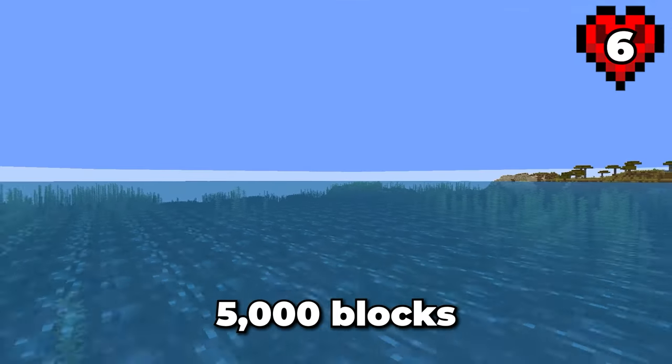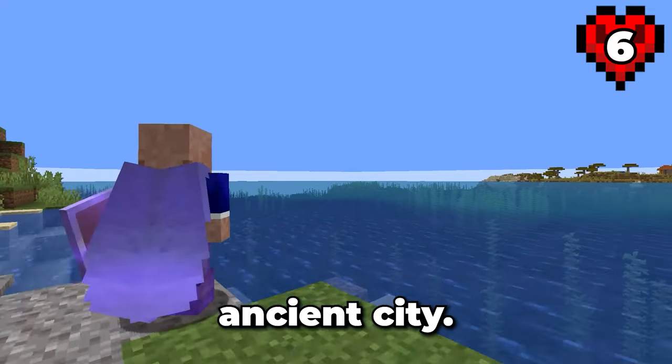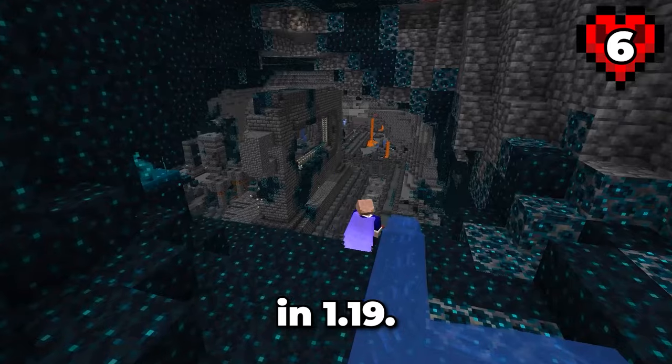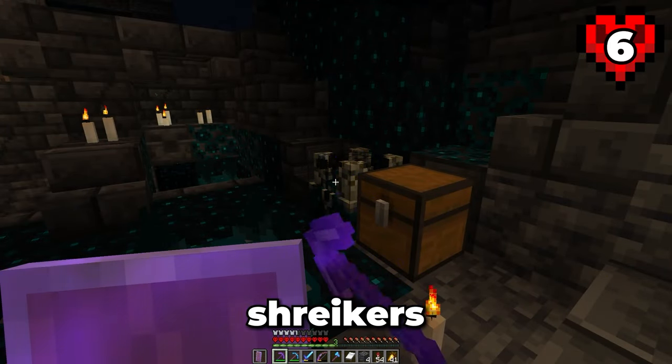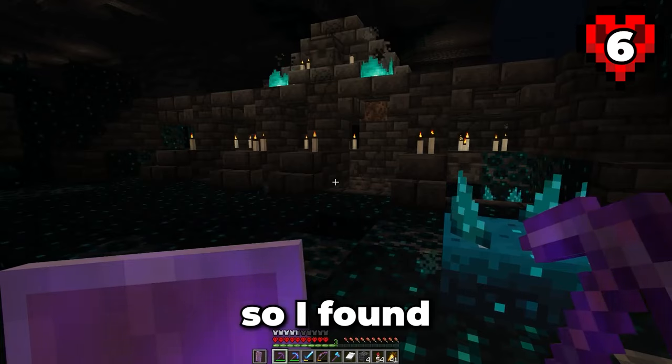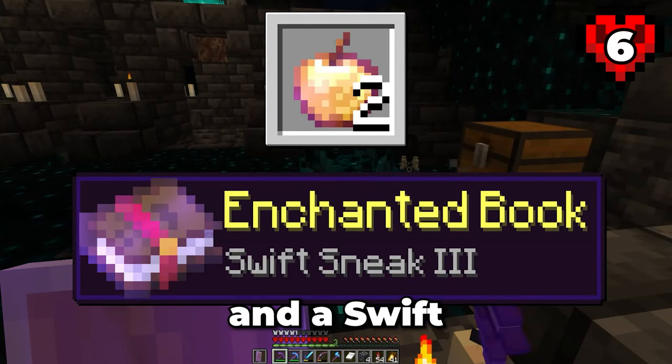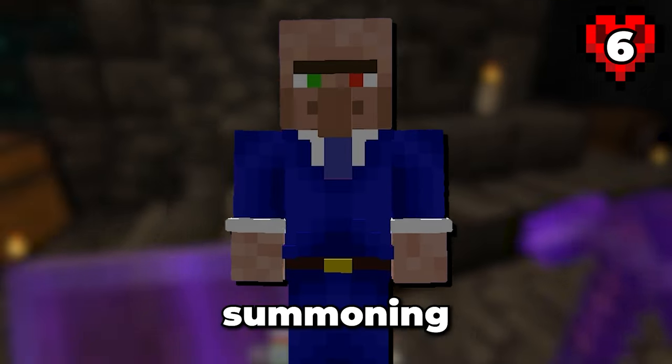This means I'll have to travel over 5,000 blocks to find the nearest Ancient City. This is the first I've tackled an Ancient City since it was released in 1.19. I snuck around the outside walls of the city removing Sculk Shriekers and looking for chests. Doing so, I found lots of loot, including two enchanted golden apples and a Swift Sneak 3 book — all without summoning the Warden.